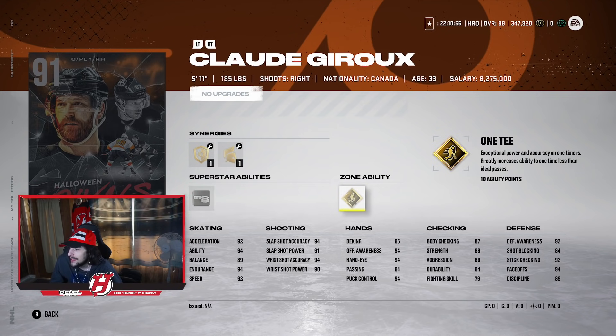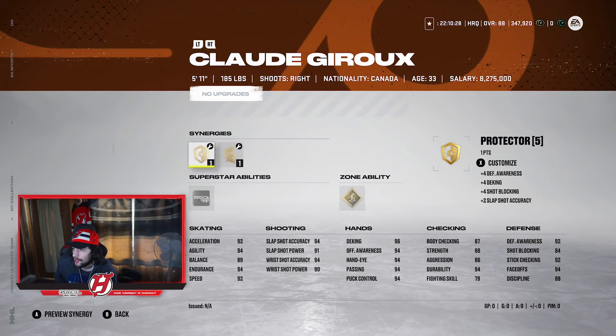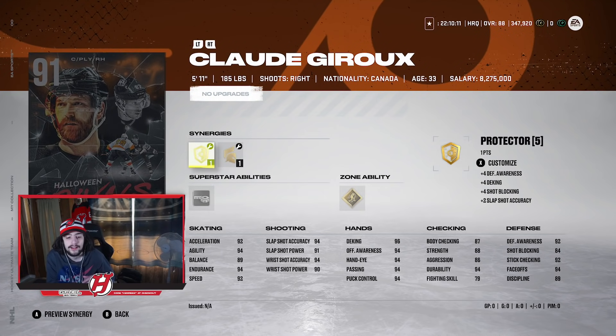Then he has the 1T zone ability, which costs quite a bit but gives exceptional power and accuracy on one-timers and greatly increases ability to one-time less-than-ideal passes. It's another one similar to Crosby where you can make a bad pass and still get a good shot off. The difference between Crosby and Drew is that Drew has 92 Accel and 92 Speed — even with Buzzing active, Crosby is still one speed slower. Crosby is about 15 pounds heavier, though I don't think that's incredibly important. Drew's deking is 96, and he has 94 face-offs.